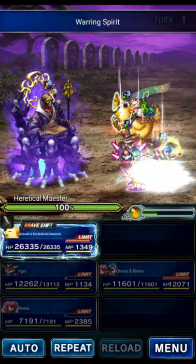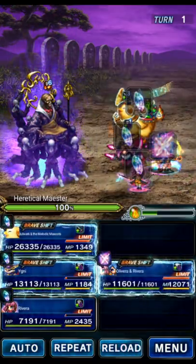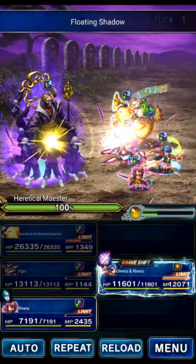With the magic variance update, Olivera is more useful. He is also using the Dazzling card, which is a big deal for him. This might work with his own card but it would obviously not be as good.